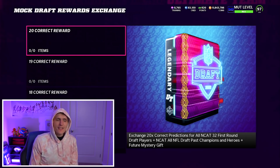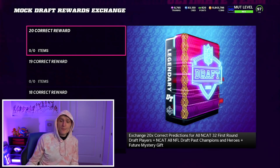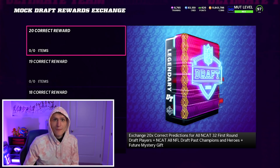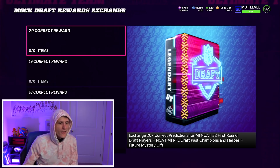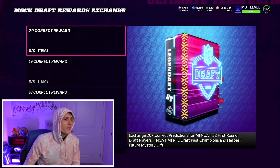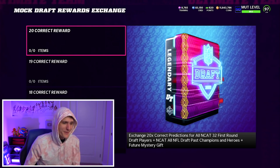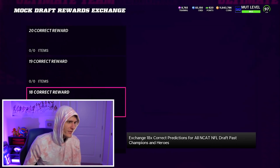They wouldn't call it anything else. If it wasn't something this good, they would say exactly what it is. Future mystery gift — I'm assuming 100% it's going to be a golden ticket. I could be wrong, but why would they call it a future mystery gift if it was going to be something really bad? So if you get all 20 correct, you get 32 first round draft players, all the champions and heroes, and of course the golden ticket. At 19 correct, you get all the first round drafts and all the champions and heroes but not the golden ticket. At 18 correct, you get all NFL Draft Pass champions and heroes, which is also extremely nice.